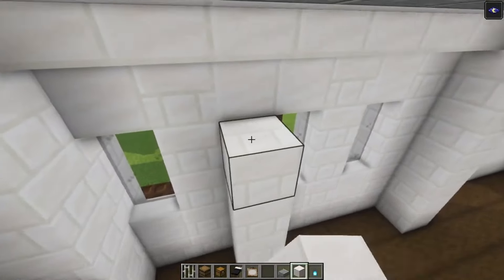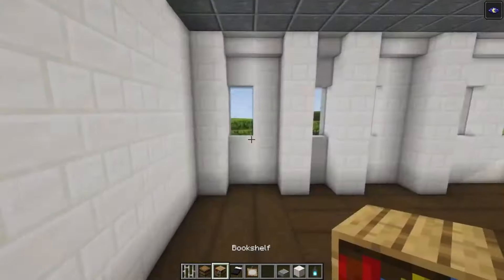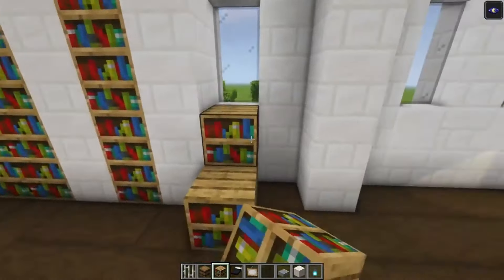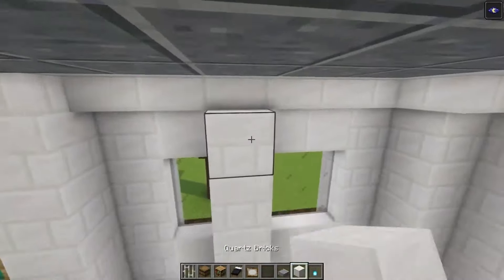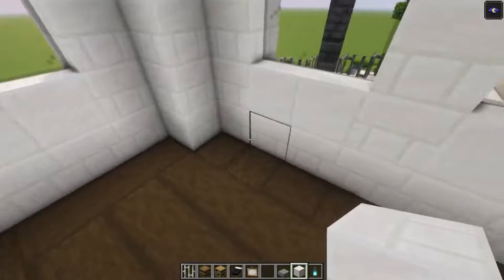Let's add another pillar over here and start dividing this again. Place some bookshelves going up. If you want to, add even more bookshelves — which is what I'm going to do — just to decorate all of this as well.